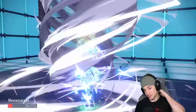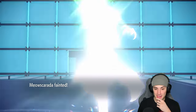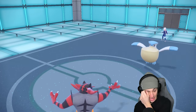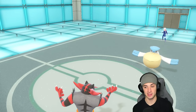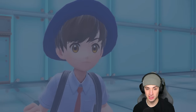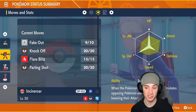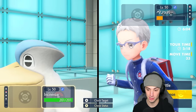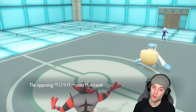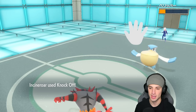Now things get tough — can Incineroar eat up a Hydro Pump? I think it can. Pelipper without rain — I doubt your special attack is anything crazy. And Incineroar's special defense is not bad, plus it boosted in special defense with the Superpower. We go for Knock Off looking for the win. Hydro Pump — you don't even have Hydro Pump! So that works out perfectly. Incineroar clutching up in the back end.